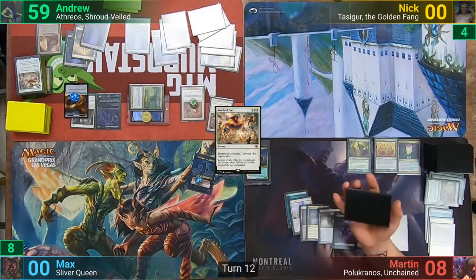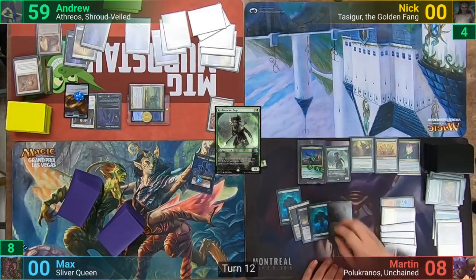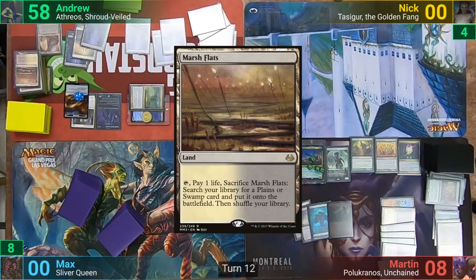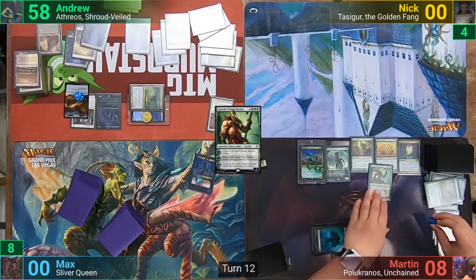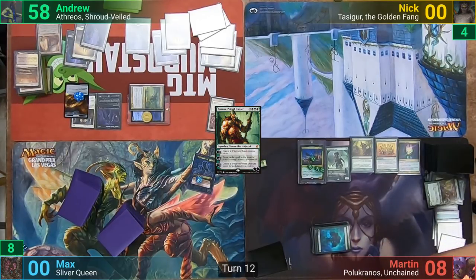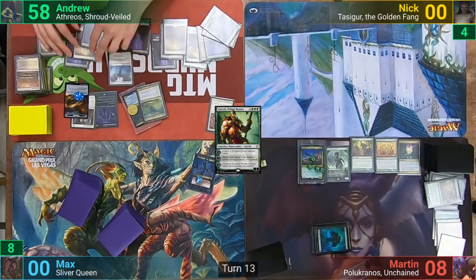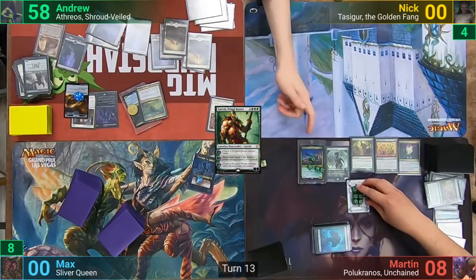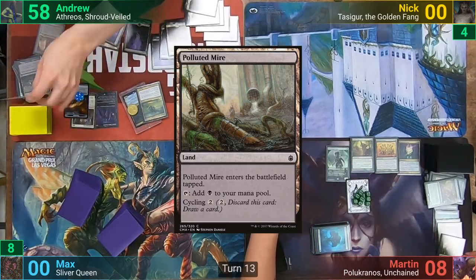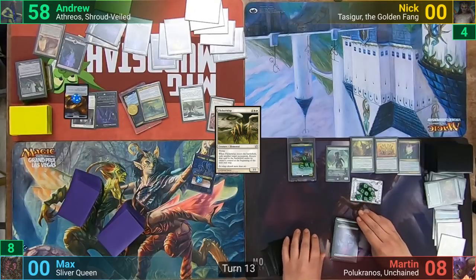Martin draws and plays a Swamp. He casts Reclamation Sage, blowing up the Parallax Wave, and then recasts his commander who comes in with 24 counters. I sacrifice Marsh Flats losing one to find a land, as Martin plays out Garruk Primal Hunter. He comes in with enough loyalty counters because of Doubling Season to let Martin use his ultimate immediately, which Martin happily does. This gives Martin 48 tokens of 6/6 Wurms, and I feel like an idiot for using Wrath of God last turn. On my upkeep I discard a card and pay two to return Undead Gladiator to my hand. I draw and cycle it. The Astral Slide trigger lets me blink Polakranos, and I then cycle Polluted Mire exiling a Wurm token. Flicker Wisp exiles another token and I pass, realizing all Martin has to do is swing at me to take me out.